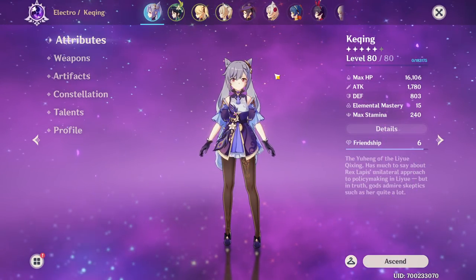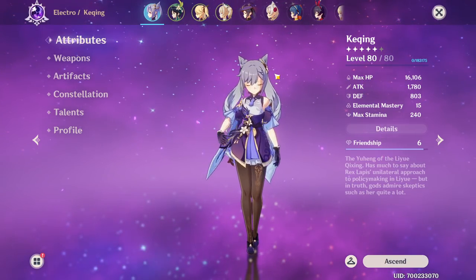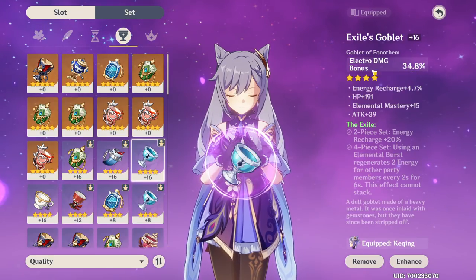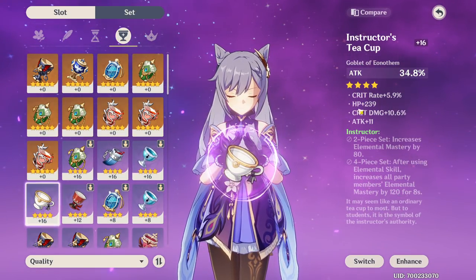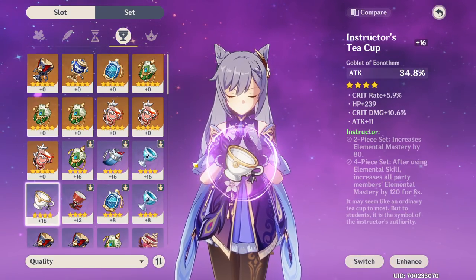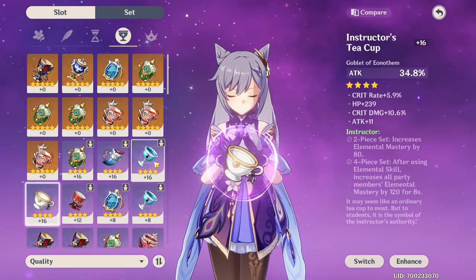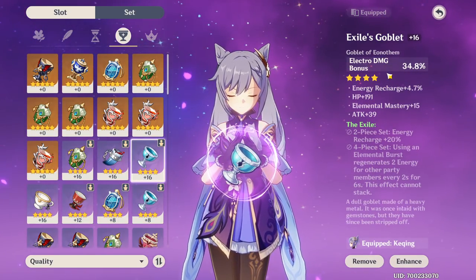But we also have this 34.8% Electro Damage Bonus - a straight damage bonus for any Electro attacks. With someone like Keqing, she's doing Electro Damage most of the time. And since you get the same amount of bonus here, 34.8% Electro Damage Bonus versus 34.8% Attack, the Electro Damage Bonus acts as I originally assumed Attack did: an actual 34.8% damage increase when using Electro attacks.